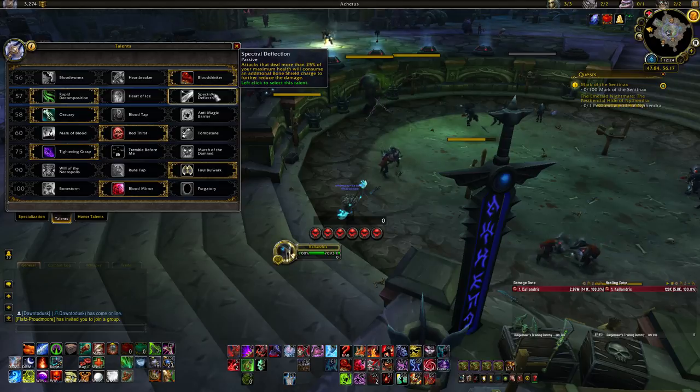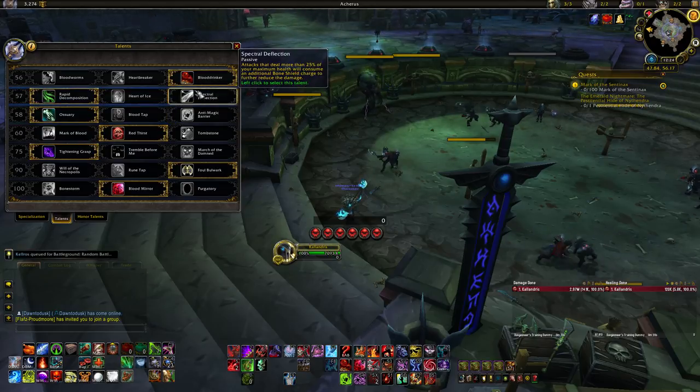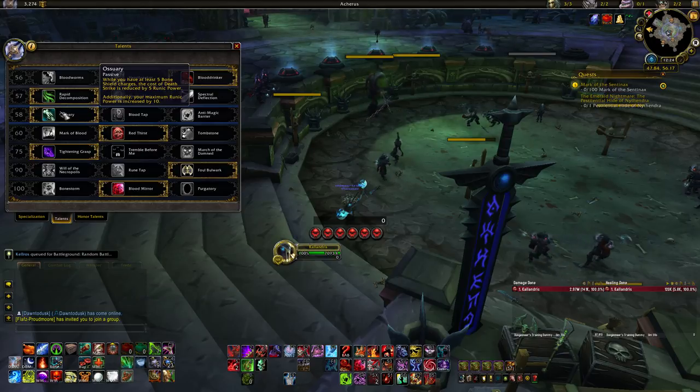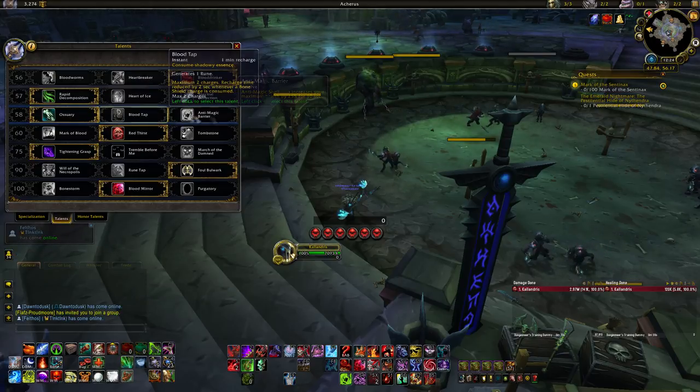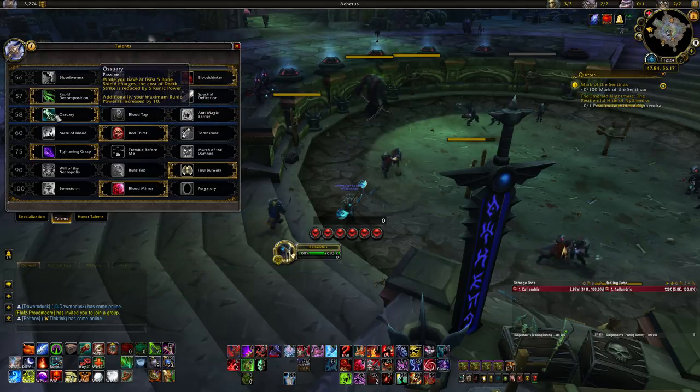Spectral Deflection is good if the boss is landing a lot of big swings — big chunks of your health — which can make it really strong. At level 58, Ossuary is your go-to — it offers better survivability than the other two. They may have some niche uses, but generally Ossuary will be your best option.